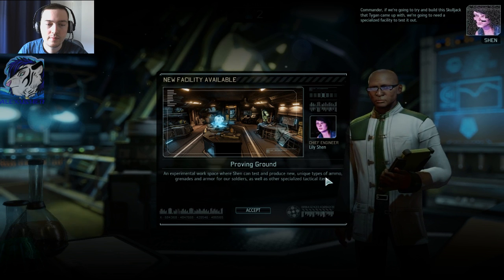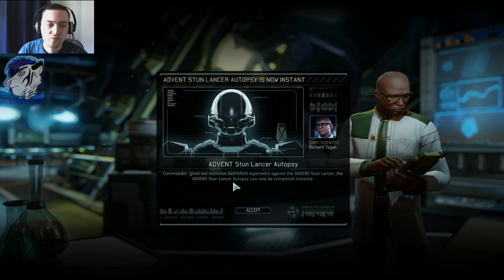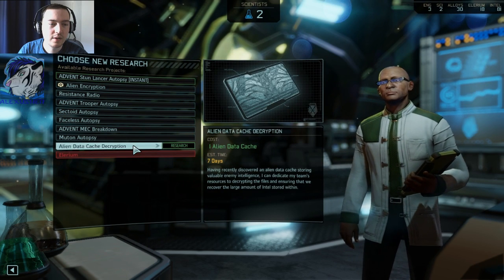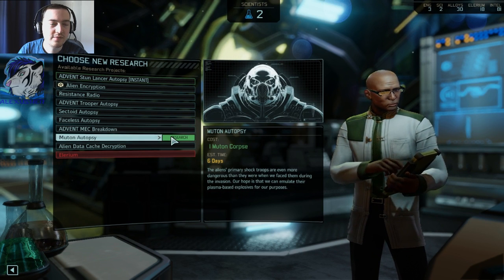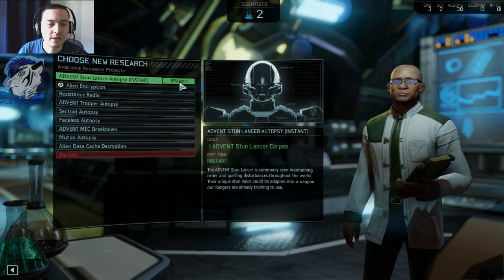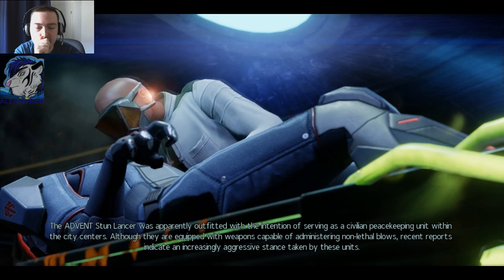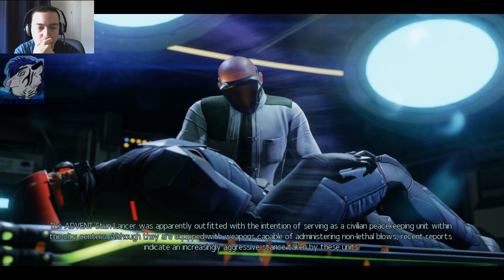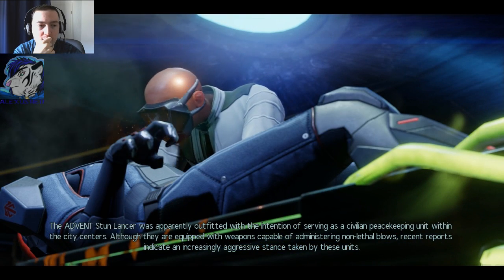If we're going to try to build this Skull Jack that Tygen came up with, we're going to need a specialized facility to test it out. A Stun Lancer autopsy would also be good. The Stun Lancer was apparently outfitted with the intention of serving as a civilian peacekeeping unit within the city centers. Although equipped with weapons capable of administering non-lethal blows, recent reports indicate an increasingly aggressive stance taken by these units.